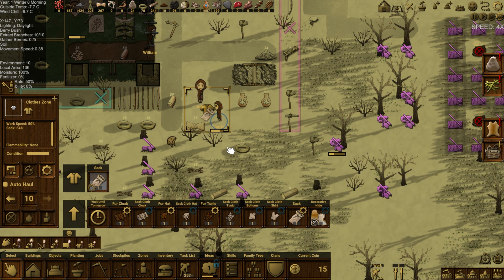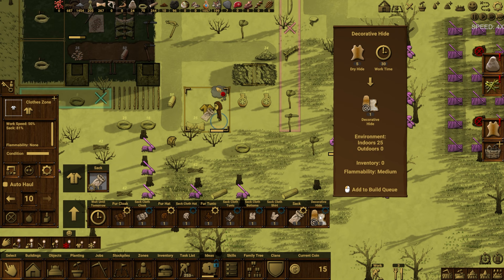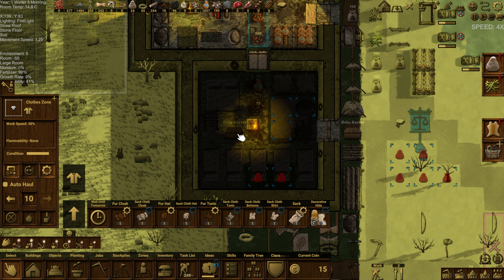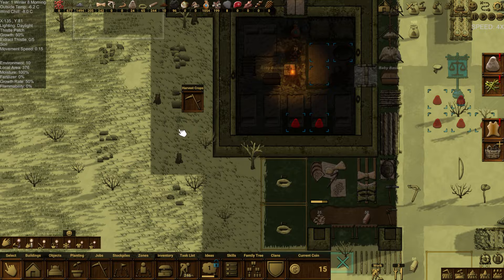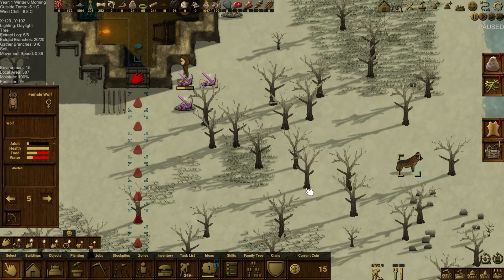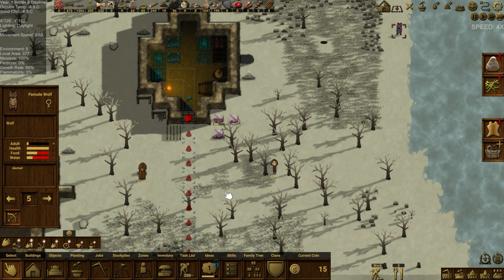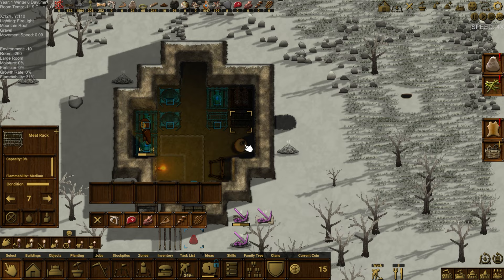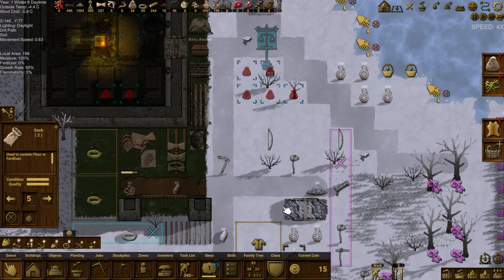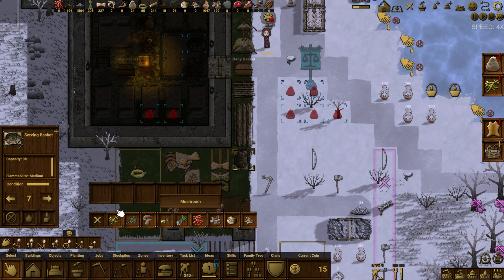The clothing job — the sacks need to be updated. A decorative hide would be lovely. Maybe we can make one for mom and dad later. A baby basket should be moved in here. There are so many things still to move around — we won't rush. Edmund is making another ice rack. We don't have the hunting stuff scattered around anymore. These stone storage spots are full of stone — we still have so much stuff just sitting around.